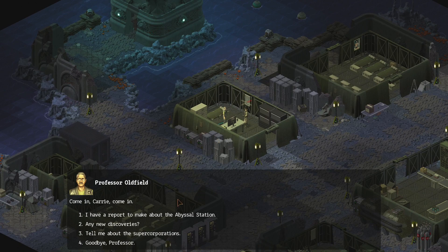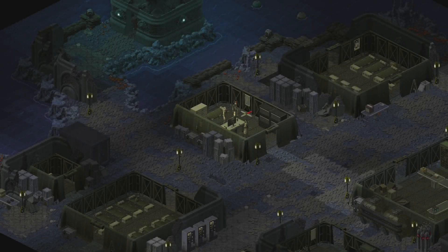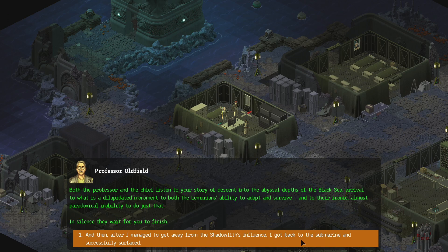Come in, Carrie. I have a report to make about the Abyssal Station. Fade to black. Both the Professor and the Chief listen to your story of descent into the abyssal depths of the Black Sea — a rival to what is a dilapidated monument to both the Lemurians' ability to adapt and survive, and to their ironic, almost paradoxical inability to do just that. In silence, they wait for you to finish. After I managed to get away from the Shadowlith's influence, I got back to the submarine and successfully surfaced by the caverns.